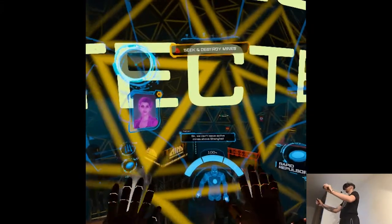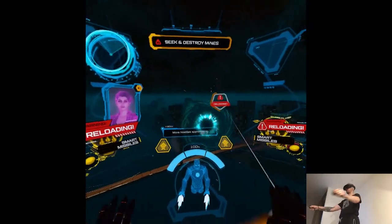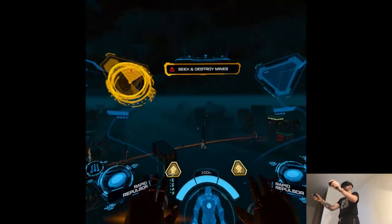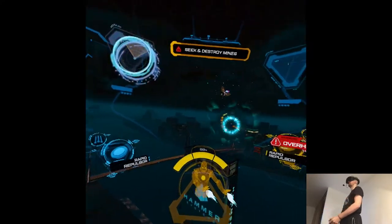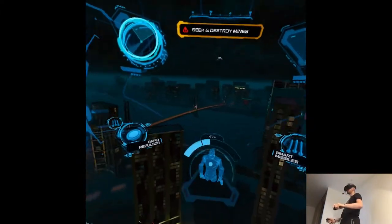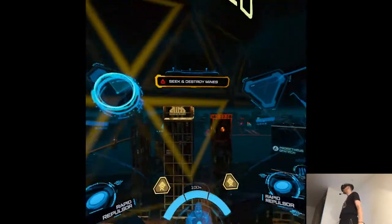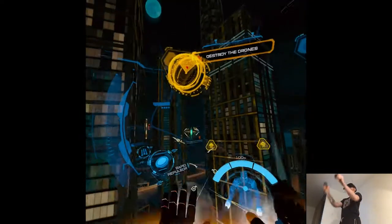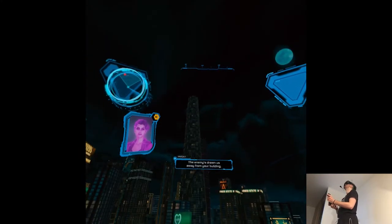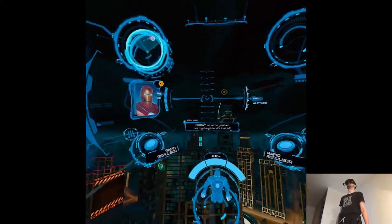Do we just fly in? We can't leave active mines above Shanghai. More hostiles approaching. There's at least one mine nearby. The mines — I'm derping a bit. Our block party seems to have moved to a new block. The enemy's drawn us away from your building. What don't they want me to see? Sir, look — they're targeting Stark Tower. That's a defensive finish. They're guarding it. Friday, what do you bet our mystery friend's inside?